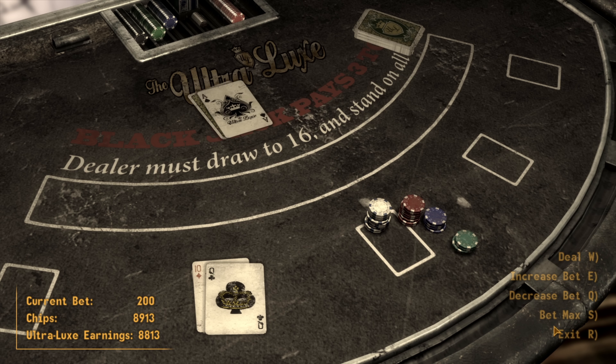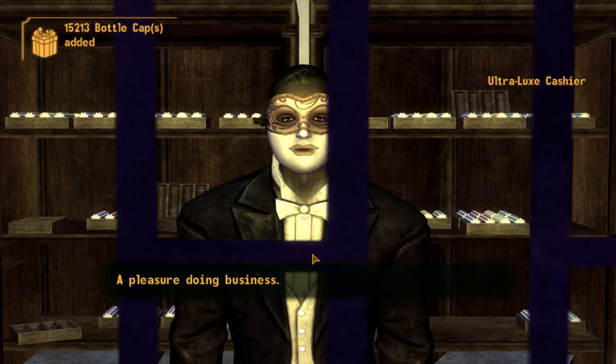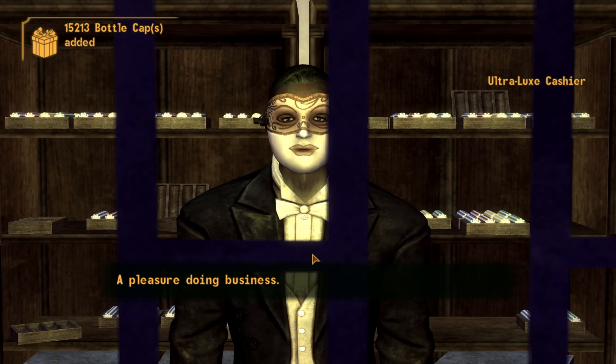We immediately go to the New Vegas clinic and get two implants, giving us plus one Endurance and plus one Intelligence — the most important stats for us this early on — for 8,000 caps. Since we're on the Strip we might as well go to the Ultra-Luxe casino and start cleaning them out.